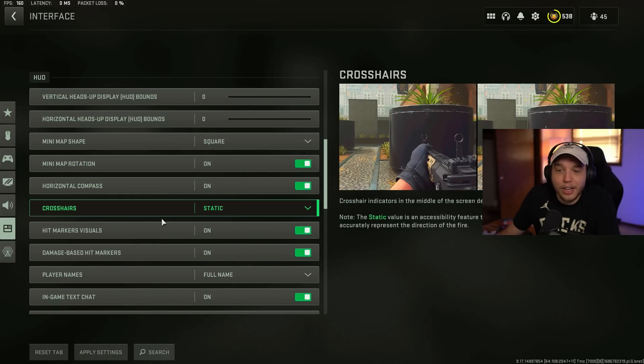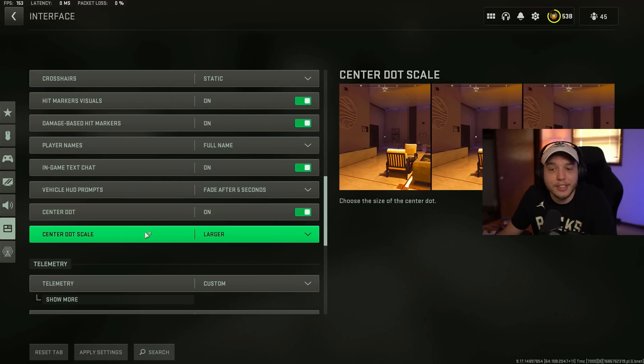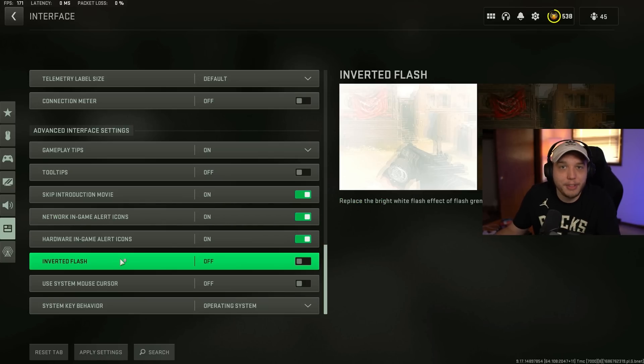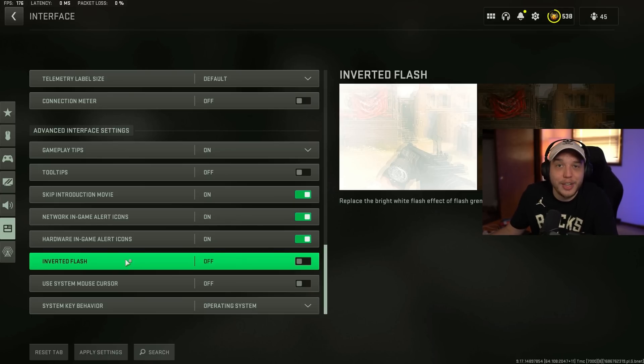Set your crosshairs to static. Scrolling further down, I like to turn center dot on and set center dot scale to larger — this adds a bigger dot to the center of your screen to make centering easier. Make sure skip introduction movie is turned on so you don't have to deal with that every time you open the game. Inverted flash is another option here — if the bright white light of getting flashbanged annoys you, turning this on will flash black instead. I personally left this off because every time I got flashbanged my screen went black and I kept thinking my computer was turning off.